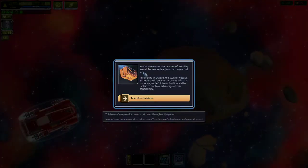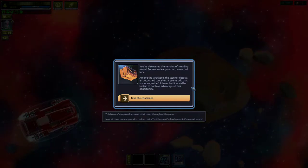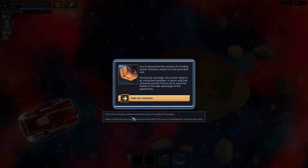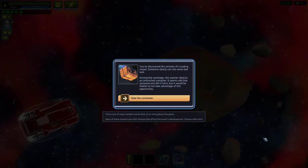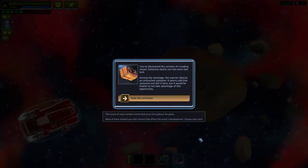You've discovered the remains of a trading vessel. Among the wreckage the scanner detects an untouched container — it seems odd that someone left it here, but it would be foolish not to take advantage. This is one of the many random events in the game. Most present you with choices that affect development — choose with care. The only option we have is to take it, so we're taking it.